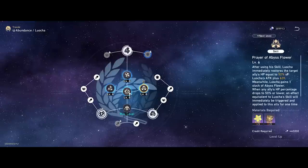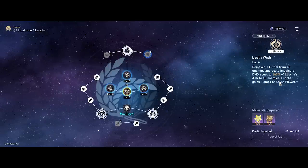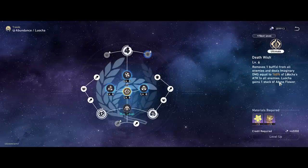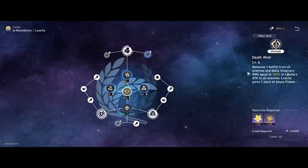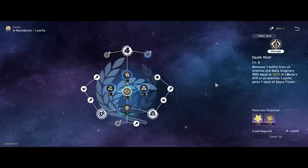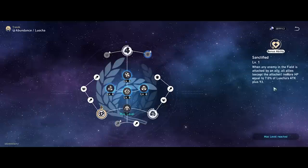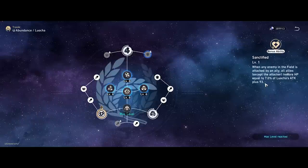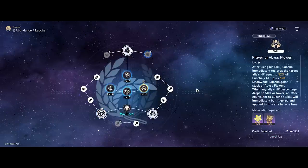One thing to note so far in his kit: he doesn't have an emergency panic button heal for your whole team, unlike what we might be used to with Natasha. His healing is actually a bit slower compared to characters like Bailu, Natasha, or even Gepard's thick shield, because a lot of his healing comes from taking action or getting attacked. If you're often at very low HP, a fatal attack might not leave you time to get the sustain up. He's considered a relatively higher skill character to play because of this lack of a panic button — only the 50% auto-heal, and that's single target.